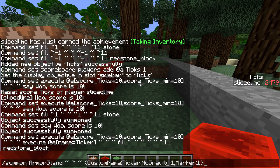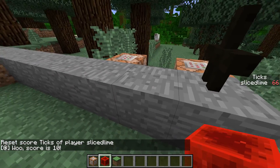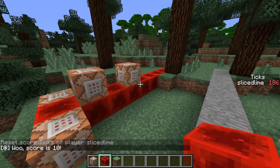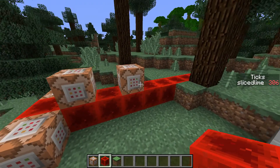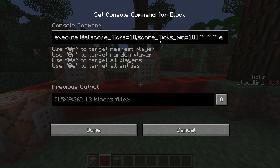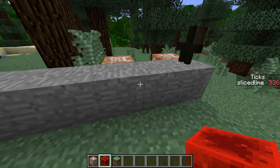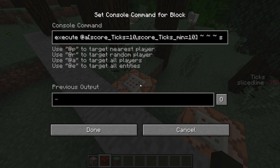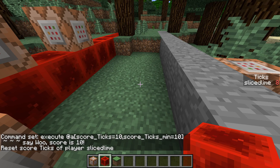It should work exactly the same as it did before. Let's reset our ticks. It says woo score is 10, so that appears to be working. We have eliminated a bunch of commands off of this clock and now we only run them when this thing is active. However, we're running it for at-a here, so if we have more than one player in the world all those commands will run for all players. So let's add our execute back in to protect against all players getting the message when only some have a score of 10.